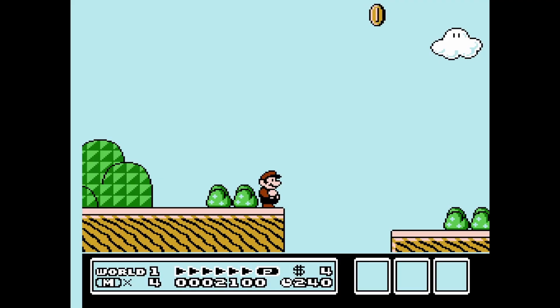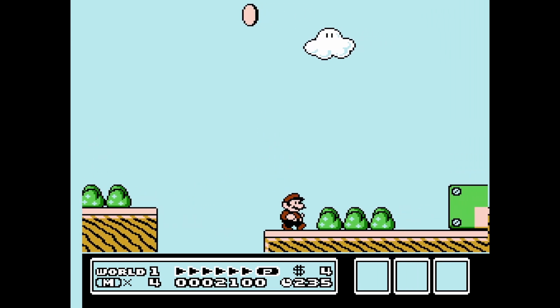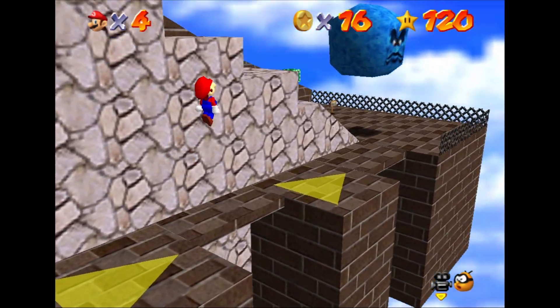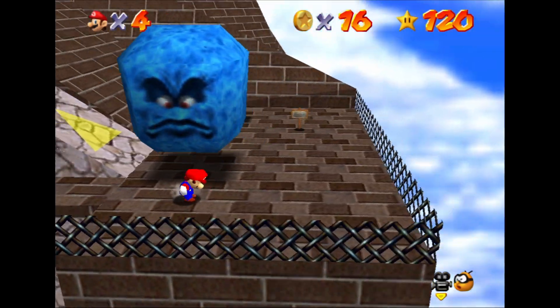For a simplistic example, let's take Mario here. A jump in 2D might look like this, and to clear it you simply jump across. Simple. But in 3D, you need to be more specific about where you are and where you are going.